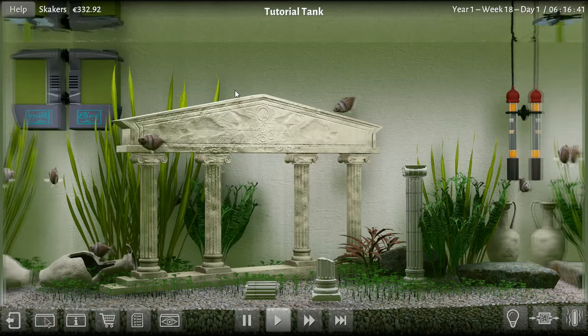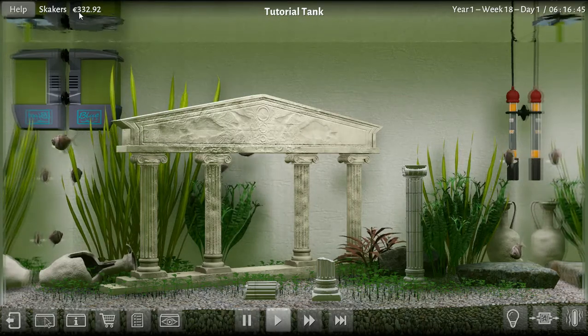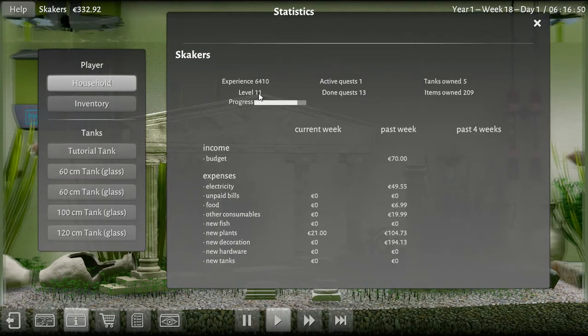On top of our allowance that we got, we're sitting at $332. Just to look at the household right now, we're inside a level 11. Hopefully by the end of the week we make some more fry and get some more money. Our budget is $70. Electricity was $49-$50. Past week, did we buy food? I may have bought some food. And then other consumables.